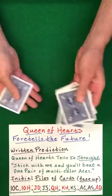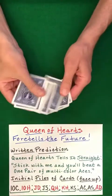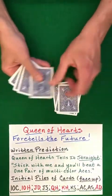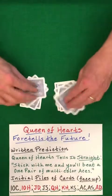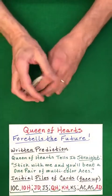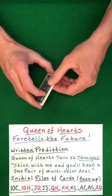You can now have the spectator freely cut the cards or perform a Charlier shuffle. After that, ask the spectator for any number of cards to be dealt out for a rosette shuffle. Bring those two packets together, then go ahead and perform a Klondike shuffle.